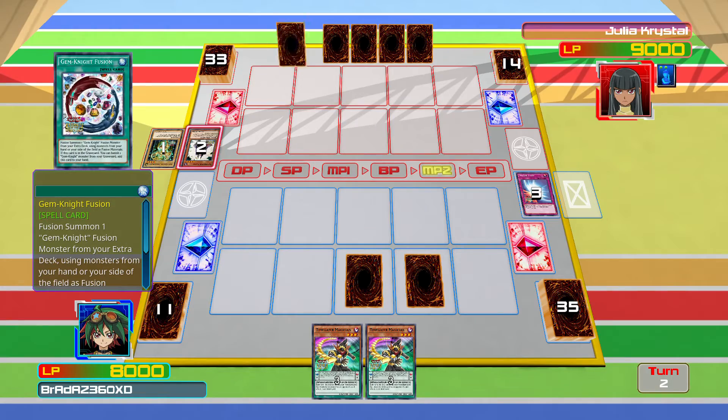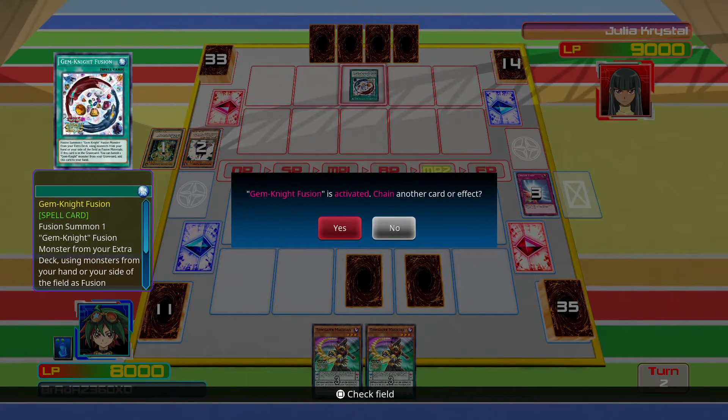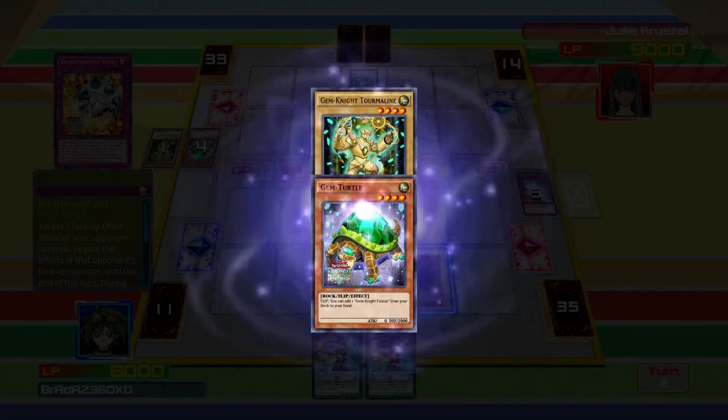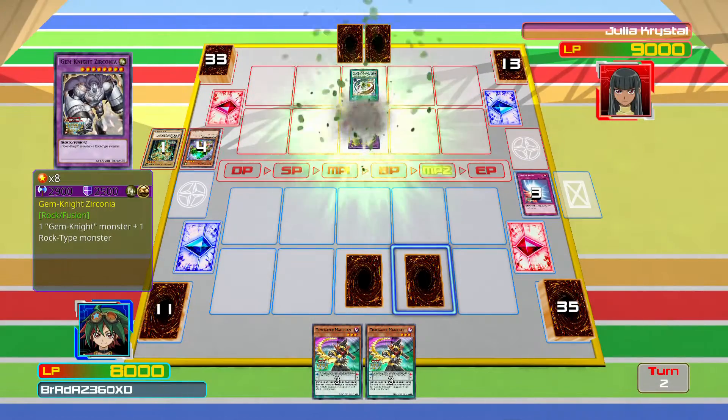Gem Knight Fusion — she has to discard. Gem Knight Tourmaline, Gem Knight Turtle summon, Gem Knight Zirconia — 2,900 attack. Wow.